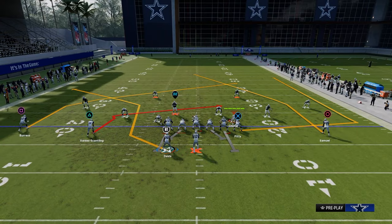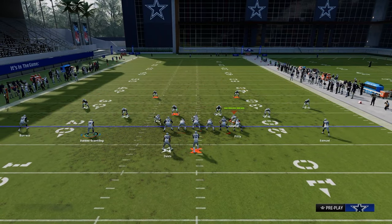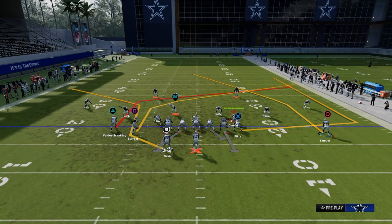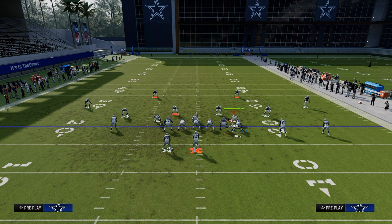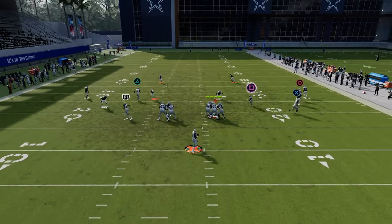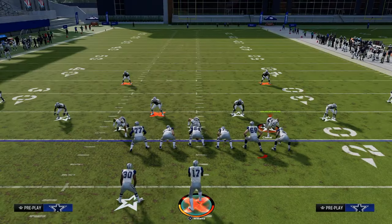The next combo is a unique one - essentially we're going to post the slot again. We're going to take this guy and motion him across - we're going to create a trips, kind of a tray Y-flex type look. Then we're going to drag that backside, wheel our running back, and streak this outside guy. The purpose of this is to take advantage of the shade underneath - if they are shading underneath a lot, you're going to have a couple of different options.